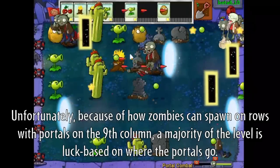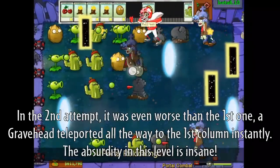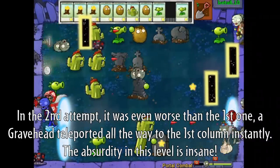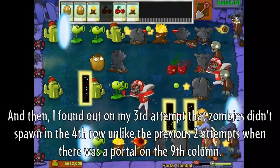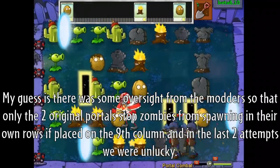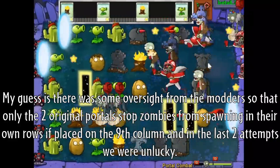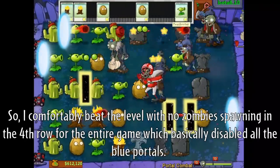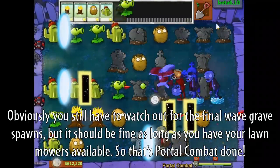Because zombies can spawn on rows with portals on the ninth column, a majority of the level is luck-based on where the portals go. In the second attempt it was even worse — a grave head teleported all the way to the first column instantly. I found out on my first attempt that zombies didn't spawn in the fourth row unlike the previous two attempts. My guess is there was some oversight from the modders, so I comfortably beat the level with no zombies spawning on the fourth row, which basically disabled all the blue portals. You still have to watch out for the final wave of grave spawns, but it should be fine as long as you have your lawnmowers available. So that's Portal Combat done.